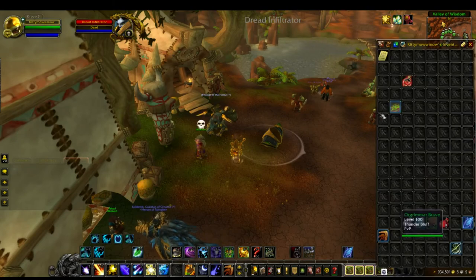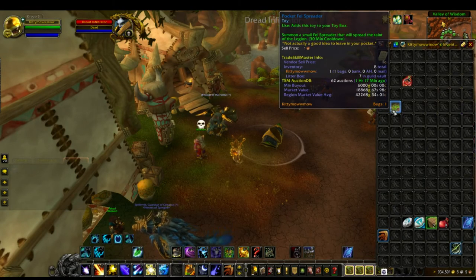To recap, we're farming the Pocket Fel Spreader. You can see it's about 6k on my server, though your server might be different. The prices have gone down dramatically because of overfarming — there are 62 of these in the auction house now, which is a lot for just one server. Like always guys, thanks for watching and have a good one — see you next time.